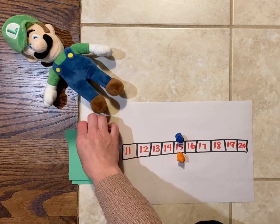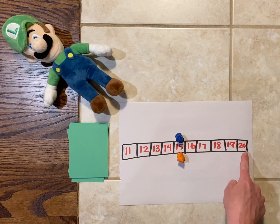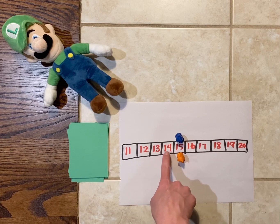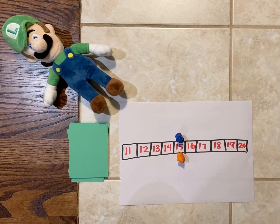Shuffle these cards and put them face down. The other thing you'll need is a number line or number path labeled from 11 to 20 — so the numbers 11, 12, 13, 14, 15, 16, 17, 18, 19, and 20. Remember, if you are working with a different set of numbers, you can play this game with any group — from 21 to 30, or 91 to 100. You can adjust your number path to be any numbers you are currently working with.